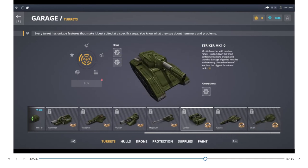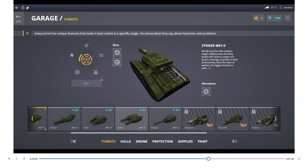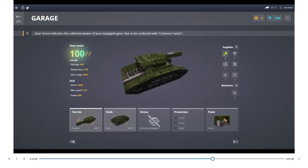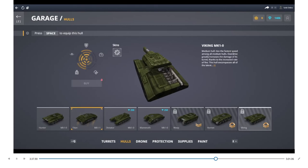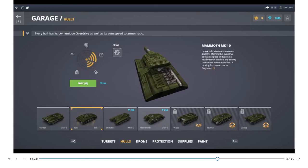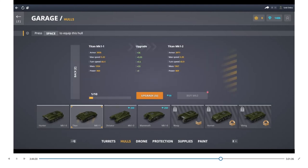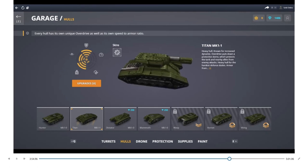Full customization is a lot of fun. They even offer skins — you can physically change the appearance of the weapon, or give it a really cool paint job. That's the same for the hull and the turret. You can upgrade it, which is really cool, and then take it to MK2 status, which basically takes it to the next level.